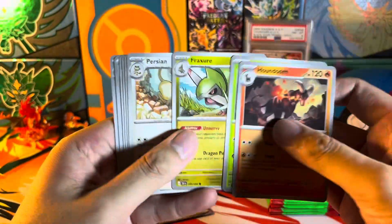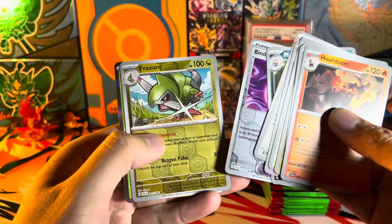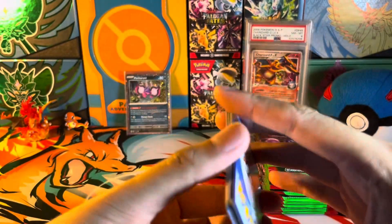A Houndoom illustration rare would be nice. We got Tapu Bulu holo — nothing out of this pack.